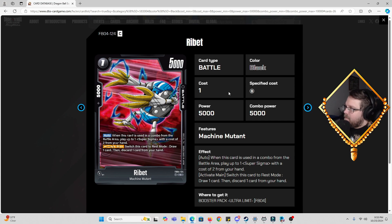Then we have Ribbit, one cost, 5k power, 5k combo. Auto: same as the others — when using a combo from the battle area, you play Super Sigma. He also has a Main though: switch this card to rest mode to draw a card, then discard one card from your hand. I like this — he's not a dead card to play right off the bat. You use this Main to draw a card, discard a Machine Mutant preferably, and then combo with this guy off board. I like it.